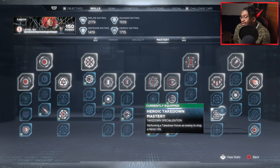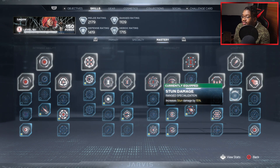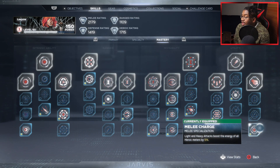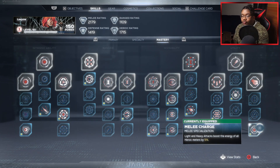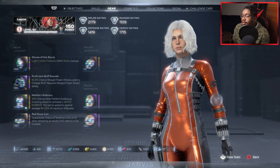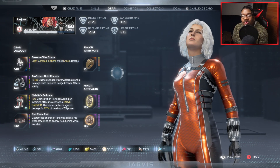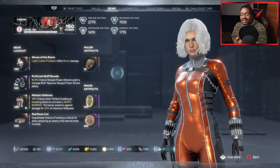For utility, I got takedowns that generate heroic orbs — why not have that? And I have 15% increased stun damage so I can do takedowns really easily. For the last one, I have Melee Charge: light and heavy attacks boost heroic energy by 5% for Widow. So basically, that's my full melee build for Black Widow. Now I'm going to show y'all how much efficiency, how really good this is when going against enemies in content. Let's get into it — it is something serious.